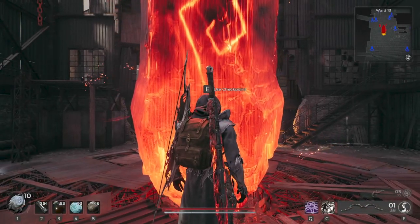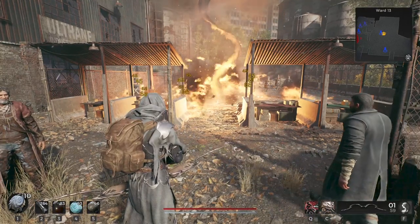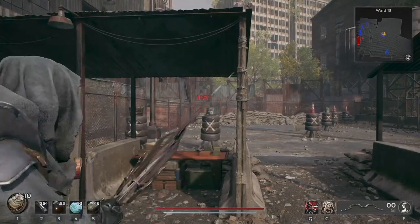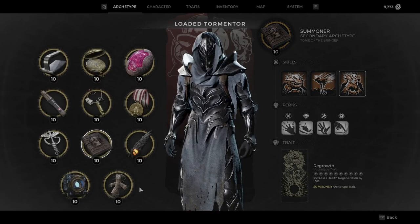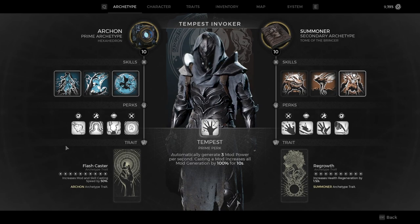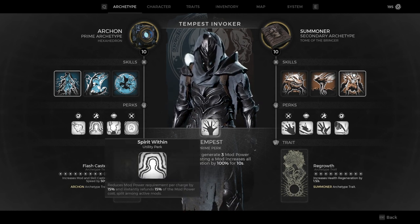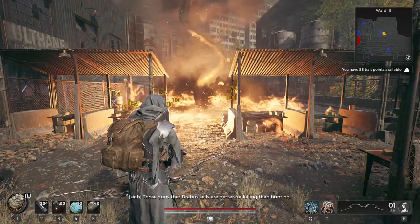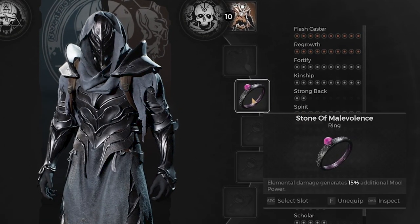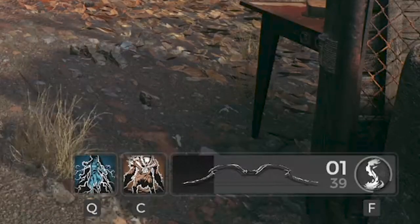Before we actually get started, we need to talk about build. Normally if you just cast mods, you'd be left without the ability to cast again, as normally you can only get the mod energy back when you shoot enemies. This build primarily revolves around the Archon class's Prime Perk, Tempest. All the Archon skills complement our build, giving us easier and faster Firestorms as well as more damage. The class alone isn't quite enough though, as the regen from just Archon is not that great. So I added the Stone of Malevolence Ring, which turns our mod regeneration from this — to this.